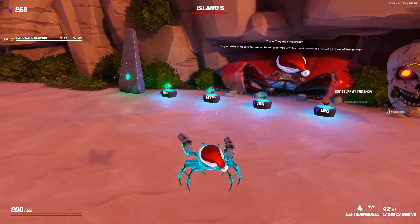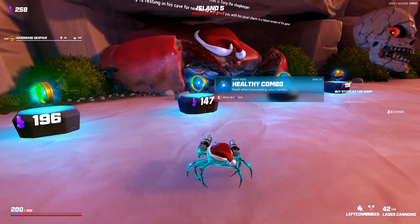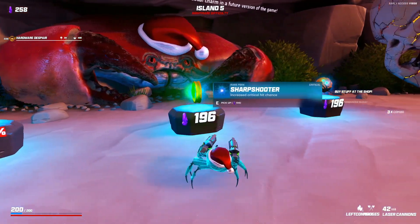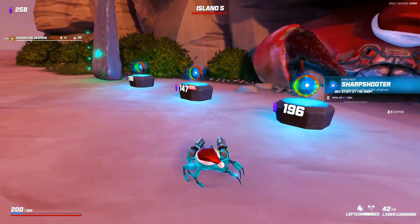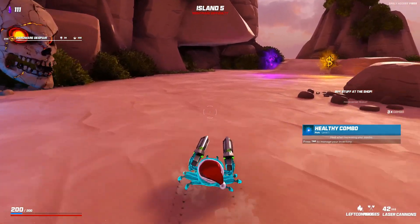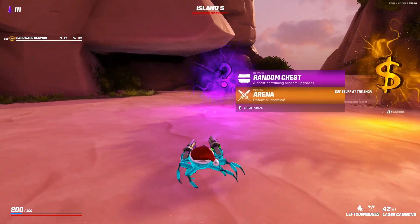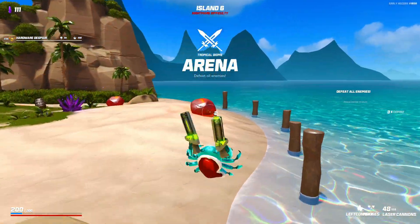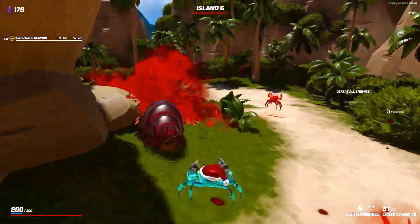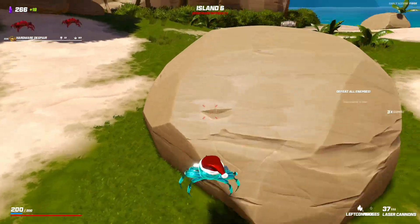I've got 258 crystals so that's not bad, we can probably only afford one thing though. Vampire - heal after each melee. Heal when increasing your combo. Increase crit chance. Snake grenade. I don't like any of these, but I'm going to grab healing combo because it's cheap and actually having some healing abilities isn't bad. Let's go for economy - I like this island.